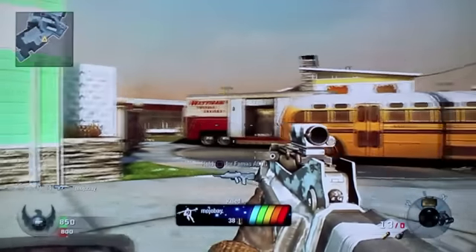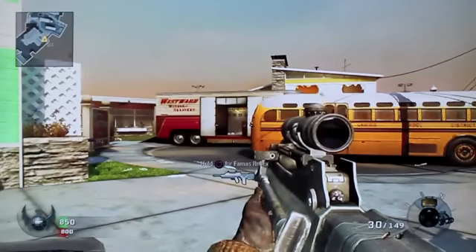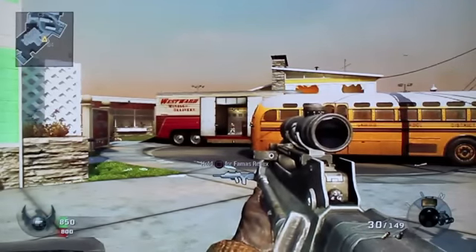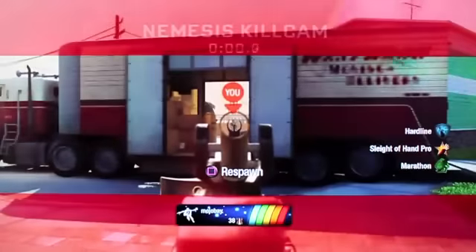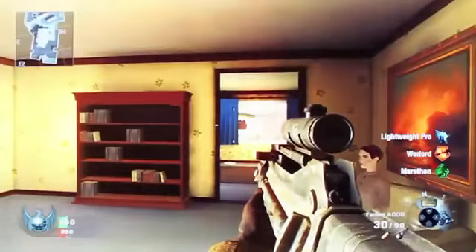So what we just showed you is the ACOG, which ricochets up into the left. The reflex, which just kind of goes all over the place. Right here, he kills me with no scope — there's no scope on it. He doesn't no scope. Right here, he's gonna kill me again with it really quick. You get a quick look. I was a noob and forgot to switch classes.